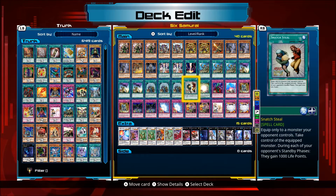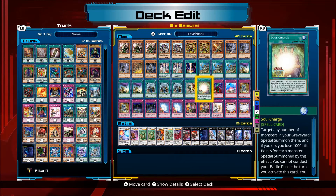Snatch Steal is just a really good card. Soul Charge is really good depending on the hand you get — if you get the right hand, you can special summon like a Naturia Beast or an Emmersblade in Shien first turn, or even a Markeon in Shien first turn.